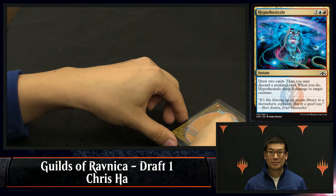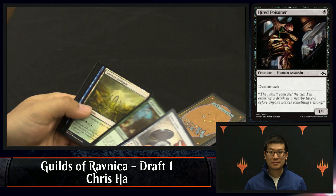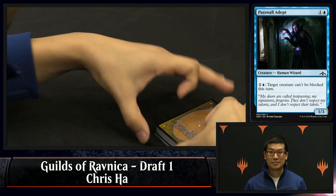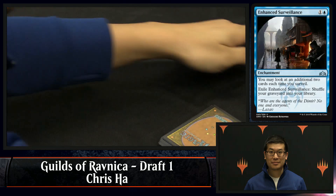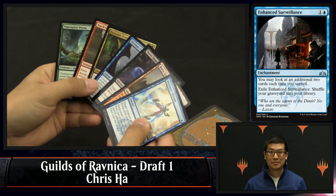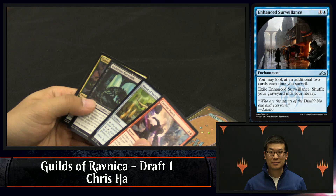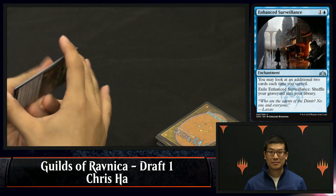He's got a choice between hired poisoner and burglar rat — he goes with the poisoner. There was also a leapfrog, which I think would have been my pick; he needs ways to kill his opponent. There's a passwall adept and an enhanced surveillance. That's a card BDM and I have been chatting a lot about — I'm just not sold on it. I can't quite get over the hump of it being worth a card. I've heard people say when you play it you'll like it — you're seeing a ton of cards, basically setting up every draw step to be really good, never running out of gas. But it's a really bad topdeck, and in the two games I first drew it, if it had just been a land of any type I would have been golden.